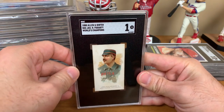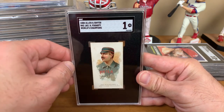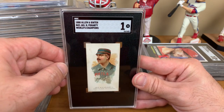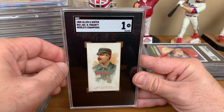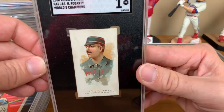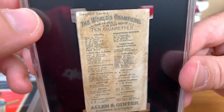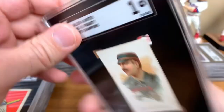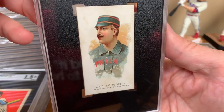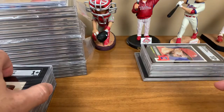Here's another one I did the pre-grade on. I was hoping for a 1.5, but I was happy with a 1. Hell, I would have been happy with an authentic. It's an 1880 Allen & Ginter Jim Fogarty — World Champions. It's a poor 1, but it's awesome. The back's got some miscolor to it, but whatever — the backs of these are basically just a checklist. This is a card I've been chasing for a few years, so I'm very, very happy to have it. One of the early Philly cards in the collection — pretty darn amazing.